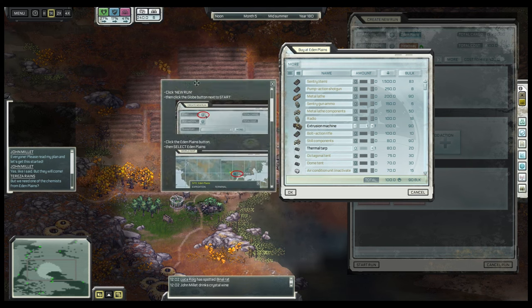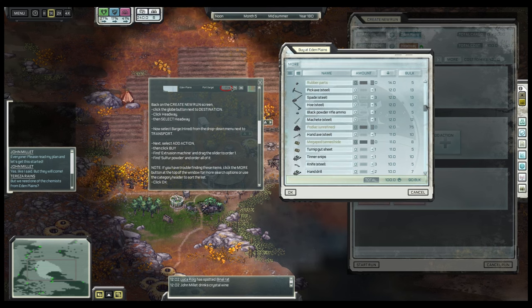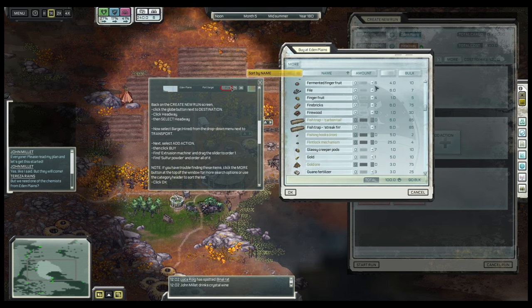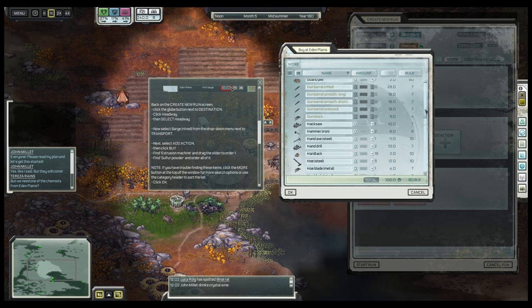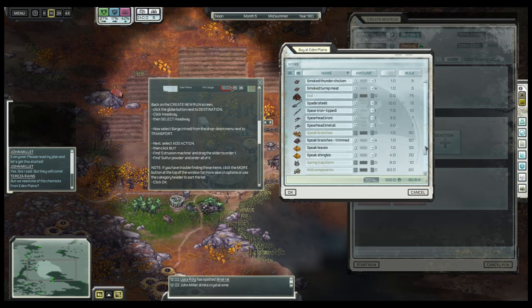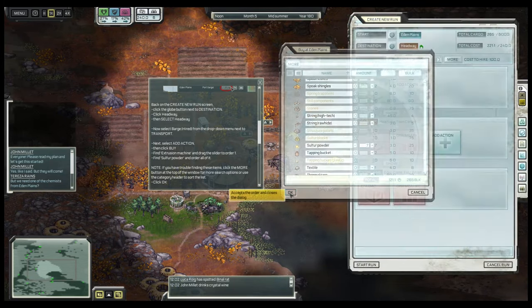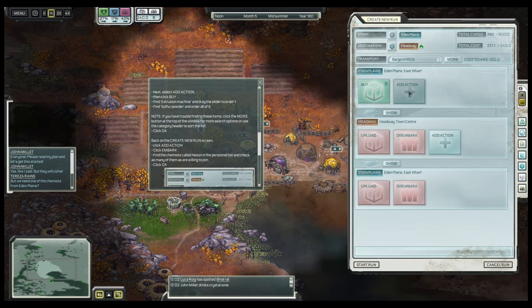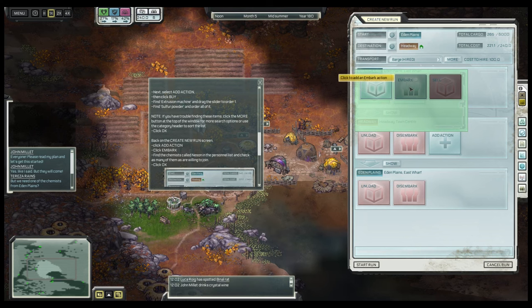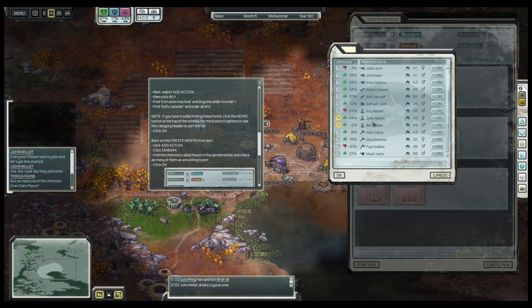The other thing you need for making rubber is a supply of sulfur. Sulfur is used for vulcanizing rubber, so it's an important material. Let's go to S — sulfur, down here. They have seven and we'll take all of it. Next, you need expertise, so you need a few specialists. We've heard there's a family of chemists called Nissan, and you can see two of them are willing to join. Let's take both of those people. Now we're ready to start the run.